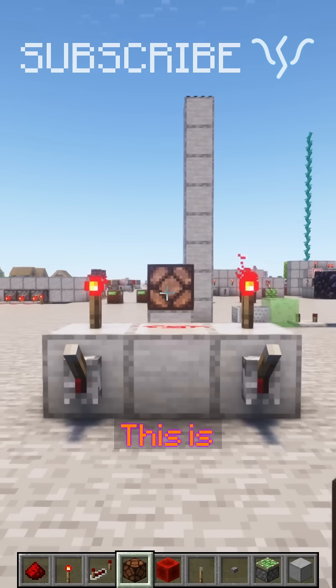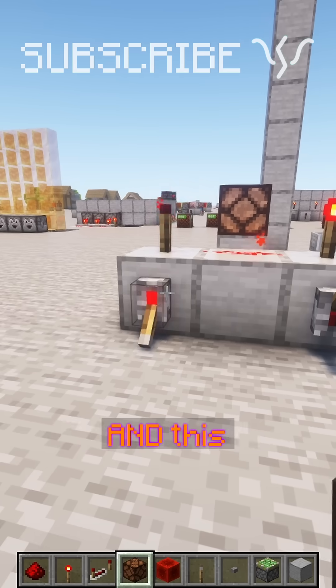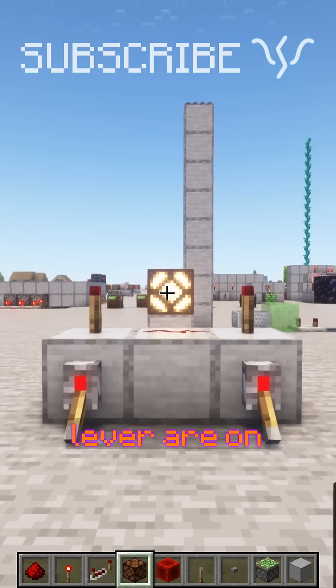We're looking at some gates again today. This is the AND gate. When this lever and this lever are on, the output will be on.